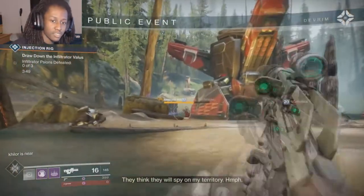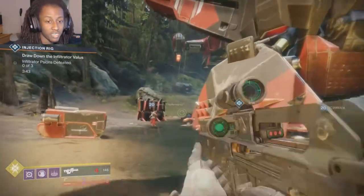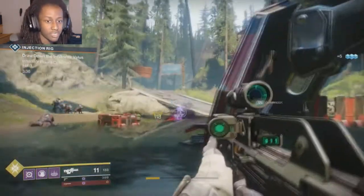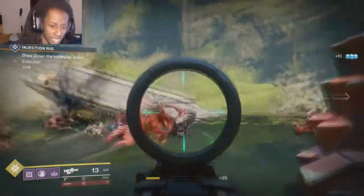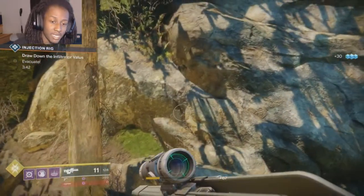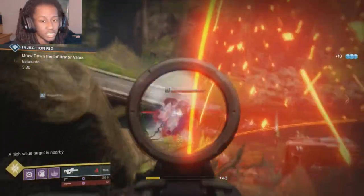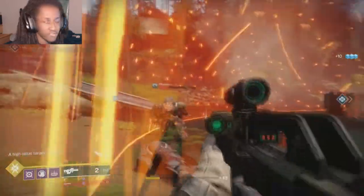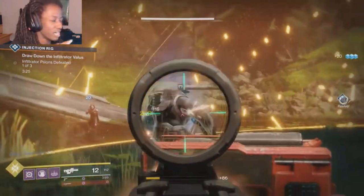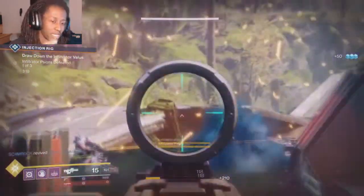Next we're going to talk about the Stormcaller. The Stormcaller has the super Storm Trance — where you see warlocks running around firing and emitting electricity from their hands. The Stormcaller and the Dawn Blade have the exact same jumps, so we'll skip jumps and go to grenades. You have the Arc Bolt Grenade which chains a bolt of lightning to nearby enemies. You have the Pulse Grenade which on a periodic basis emits a pulse that damages people inside the radius. And you have the Storm Grenade, a grenade that calls down a focused blast of lightning.